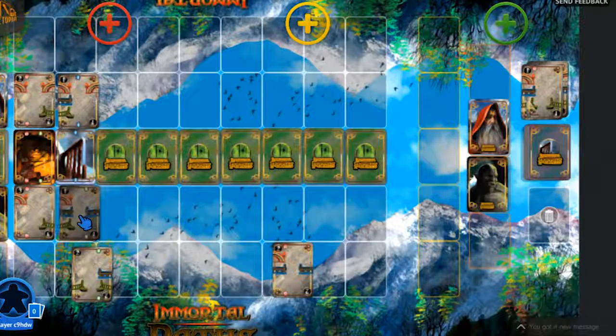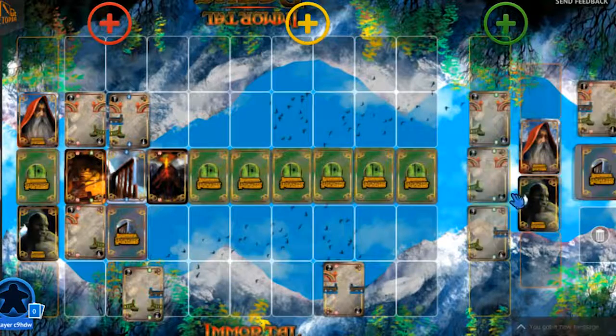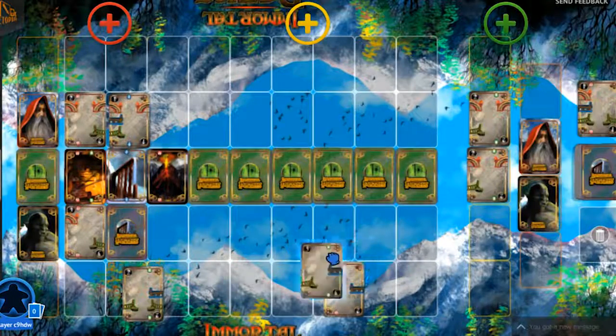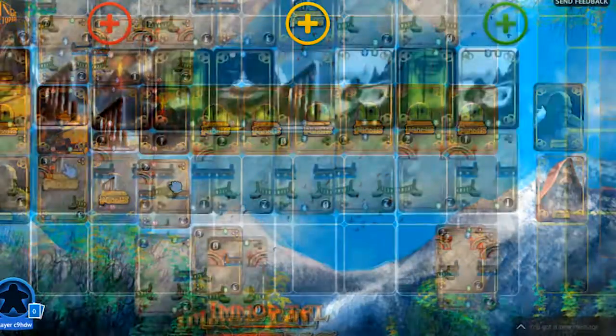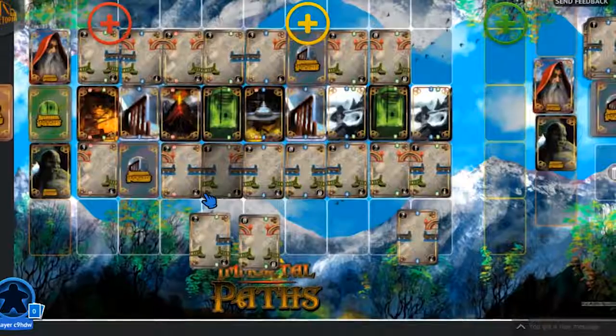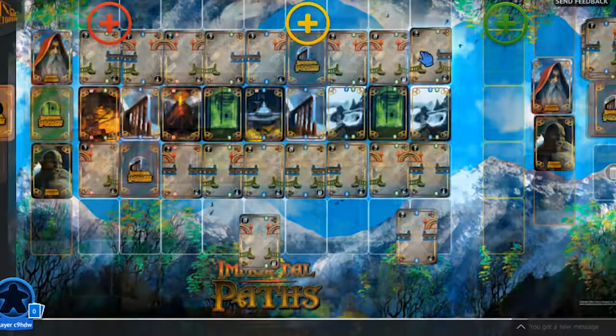The orc has no bridge cards with matching elemental connectors to connect to the obstacle. Therefore, he must choose one of his bridge cards to be placed face down. The next obstacle card is revealed. Each player selects another bridge card for their hand and then tries to play one to match against the obstacle.